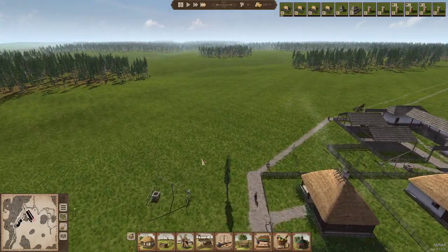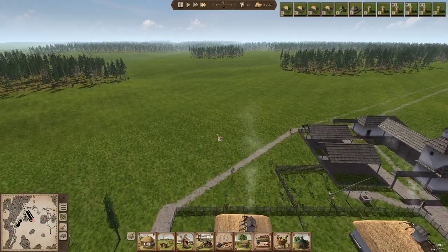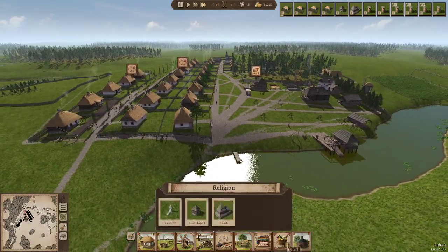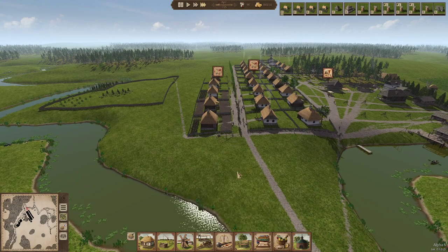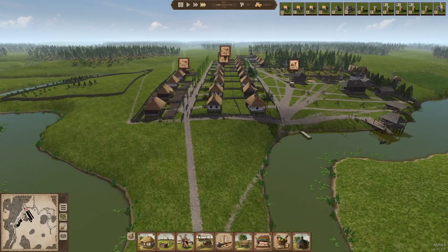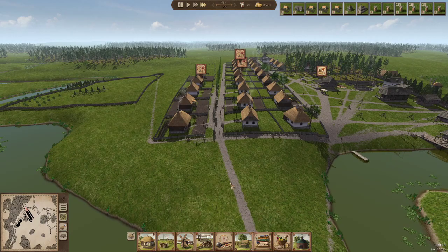Next house going up. We might just extend these houses a bit more, to be honest. We're going to need a school, probably there. Let's get the school built, because I've never had a school in this before — this is new with this update. So let's get the school built next.